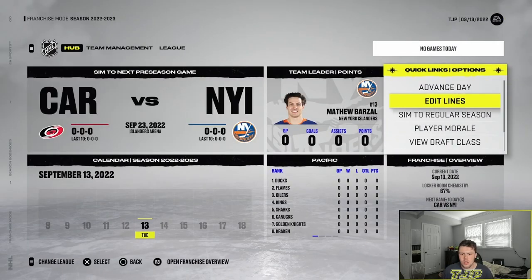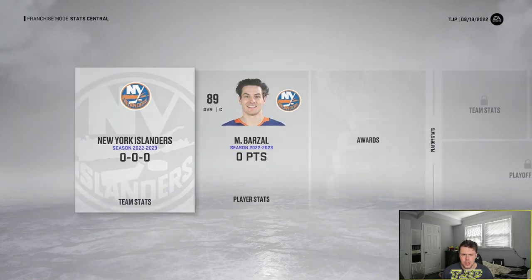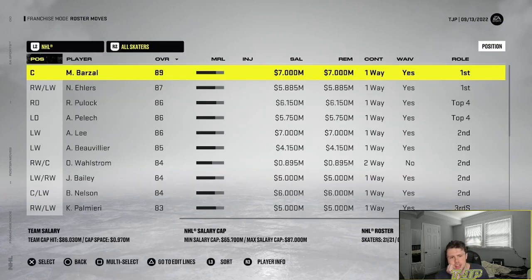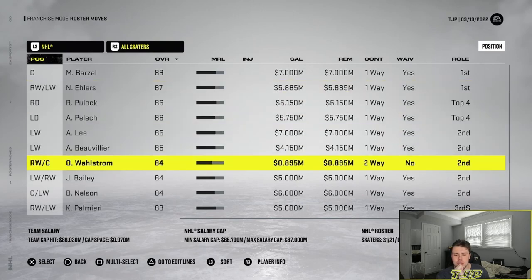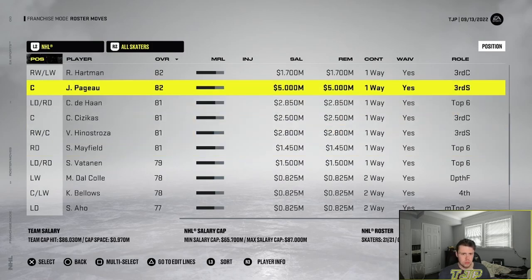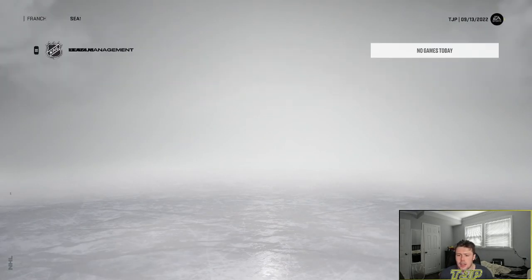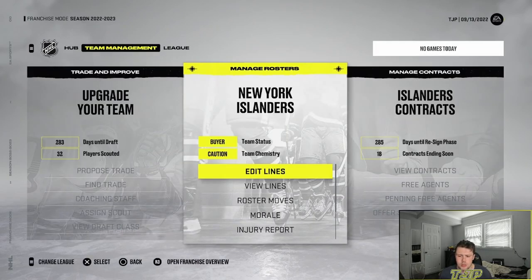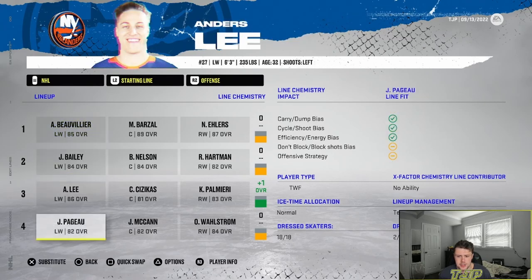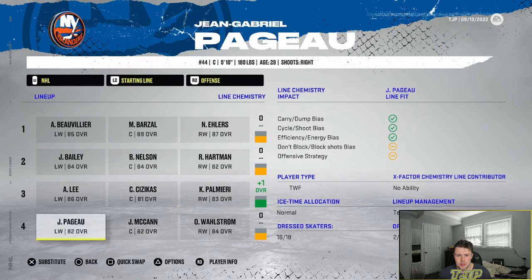Just gonna simulate the rest of the offseason. Start of the second season — let's take a look at the roster before we do anything. You can see some of the moves we made and the overall progression. I definitely think this team is better. Goalies are pretty much the same — nothing's changed. I think we can get back into the postseason and make a nice run. The lines look pretty good — I really like this team.